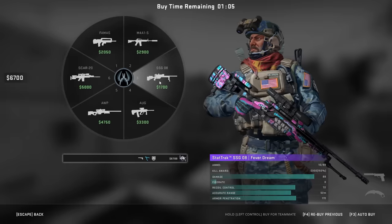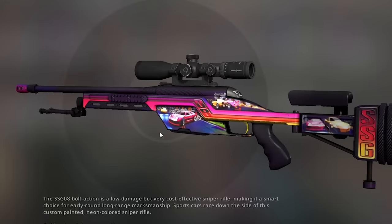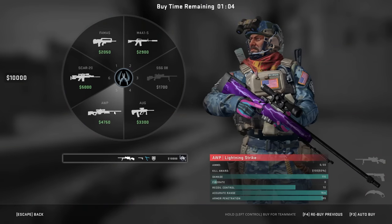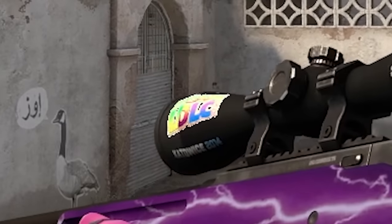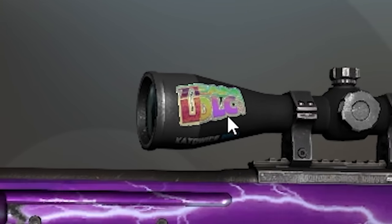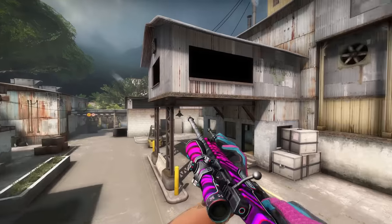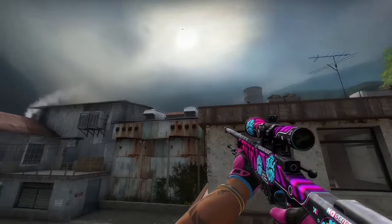My scout for this combo is the SSG 08 Fever Dream StatTrak Factory New with four Skill Surf Miami stickers. Another scout that fits pretty well is the Turbo Peak, but I have to choose the Fever Dream because it has the blue and pink in basically the exact same color as the gloves. For the centerpiece, the AWP, I actually have two. The first one is the AWP Lightning Strike — the purple doesn't fit perfectly, but I like it because of the sticker on the scope. I have an LDLC Kato 14 holo on there, which is like 20,000 euro — and as you can see it's reflecting blue and pink, which makes it really cool. The one that I mostly use because it fits better is the StatTrak AWP Chromatic Aberration with four Miami Skill Surf holos. This one is 0.007, and I've bought it but I'm waiting for it to be delivered — I was just so excited to show off the loadout that I couldn't wait.